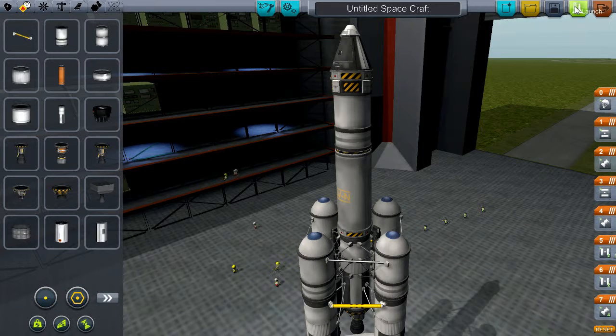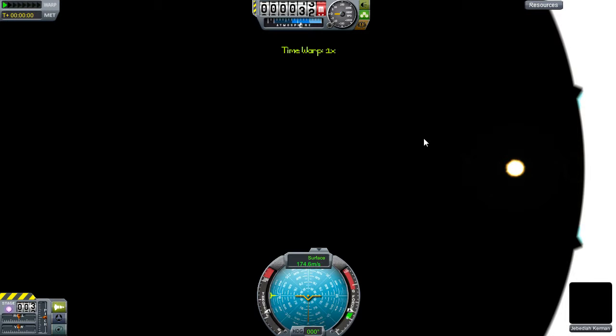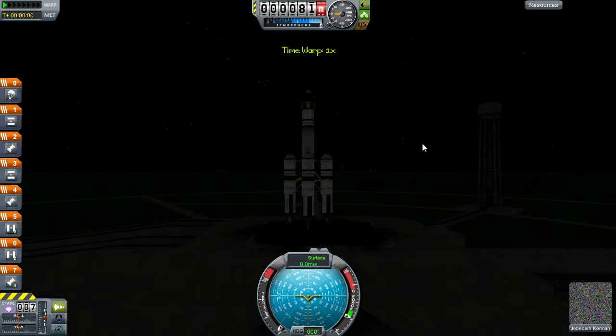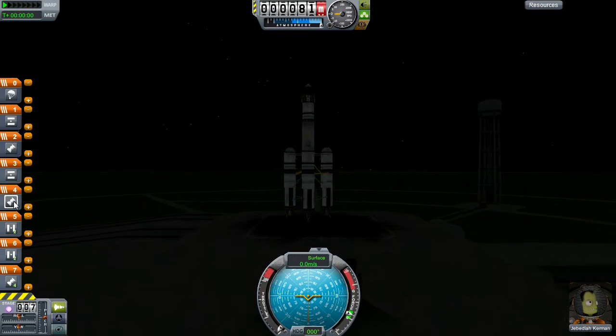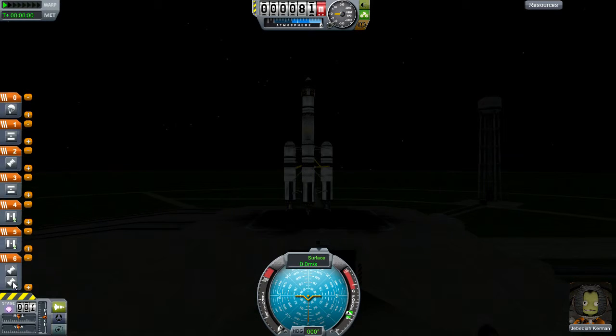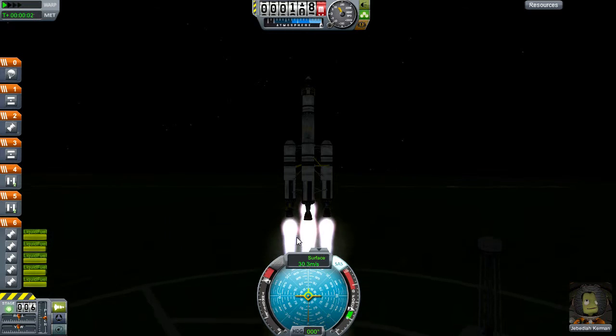So what we're going to do is go straight to launch. We're just going to alter one stage — this stage for this engine needs to come down here so all these engines go off at once. We're going to throttle the system up to maximum, press T to engage the SAS, and then we're ready to go. All we have to do is press Space and we're going to be airborne.